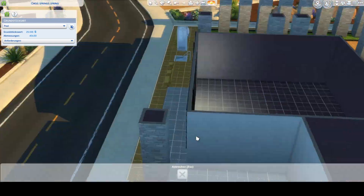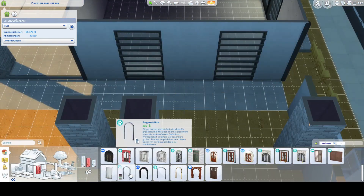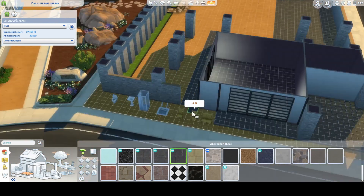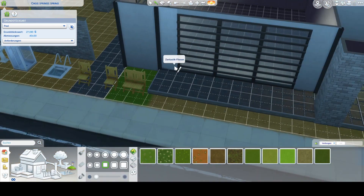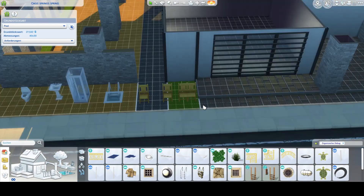I also decided to add a little sauna in this build because I feel like a lot of swimming pools, especially in Germany, just have the sauna attached — or maybe it's just because I live in an area where you have a lot of hot springs naturally. Either way, I just felt like including a little sauna in Oasis Springs would be really nice.